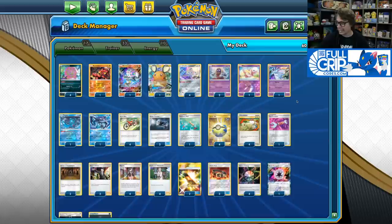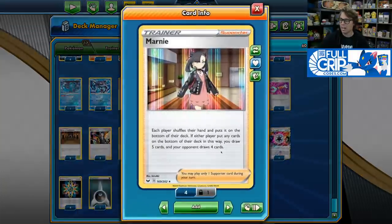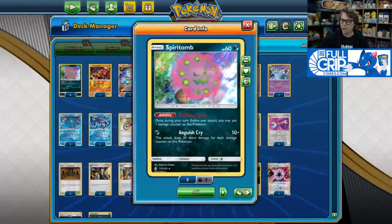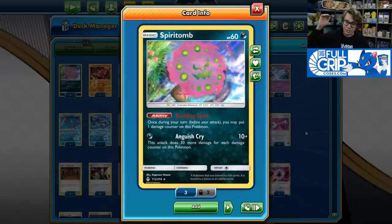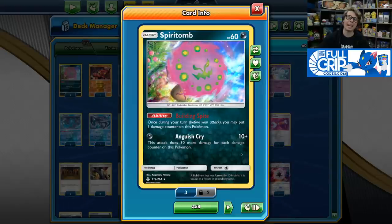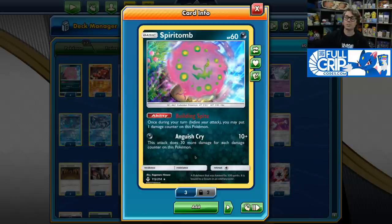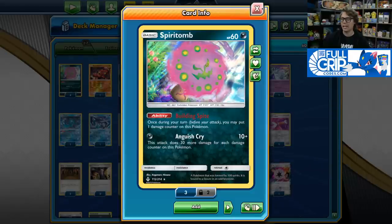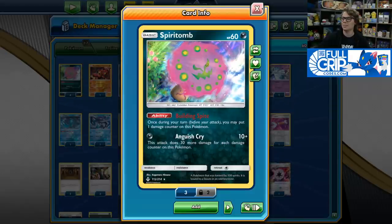This deck is fast, aggressive, and hits hard. It also has four copies of Marnie in the deck, so we can consistently reset our opponent's hand to just four cards while we attack them with Spiritomb. Spiritomb is a 60 HP Pokémon with a funky ability where it puts a damage counter on itself once during your turn. That makes more sense when you read the attack: Anguish Cry does 10 damage plus 30 more damage for each damage counter on this Pokémon. So with five damage counters, you deal base 160 damage — 5 times 30 is 150 plus 10 — for just one energy. One-hit KOs Dragapult V-Max, two-hit KOs most V-Maxes and Tag Team GX.